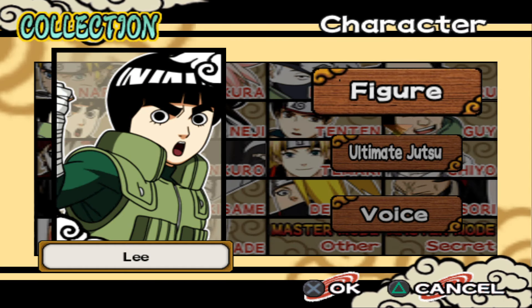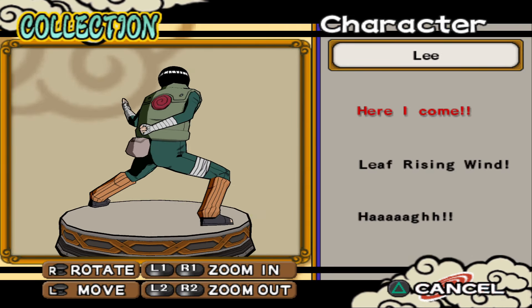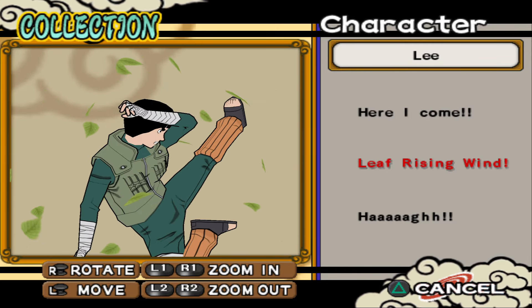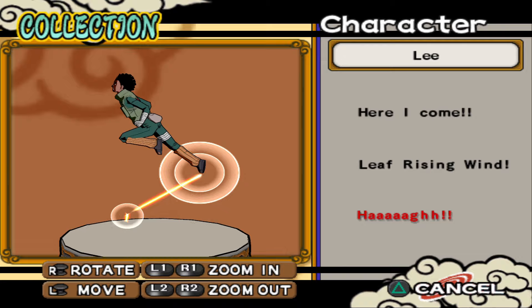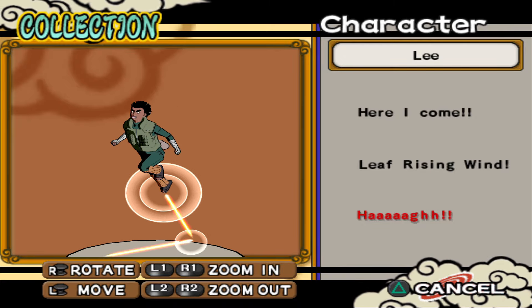Rock Lee: 'Here I come,' 'Leaf Rising Wind.' I want to see his face — I can see it. Fifth gate or sixth one. Nice.